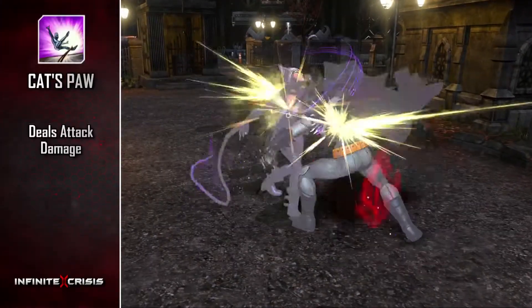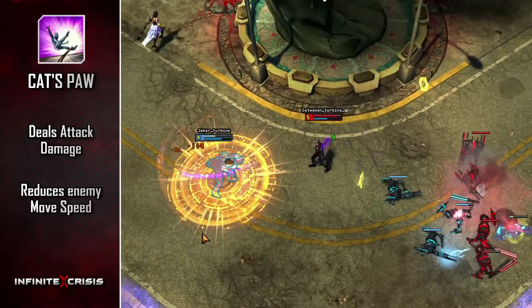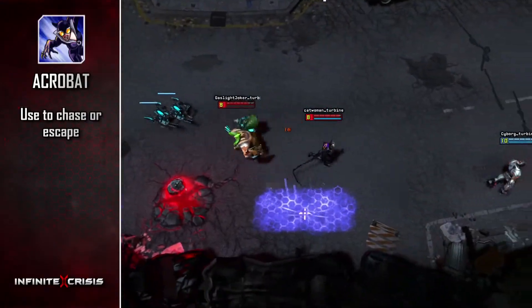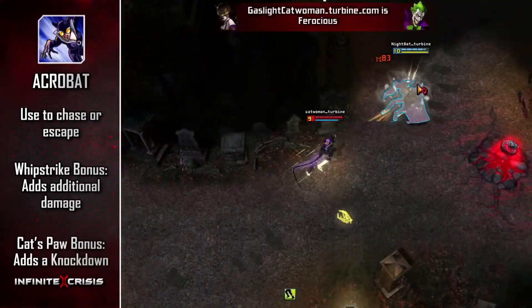Use Cat's Paw to pull an enemy's legs out from under them, dealing attack damage and reducing their move speed. Chase or escape with Acrobat, which also grants a short-term buff that adds attack damage to Whip Strike or knockdown to Cat's Paw.